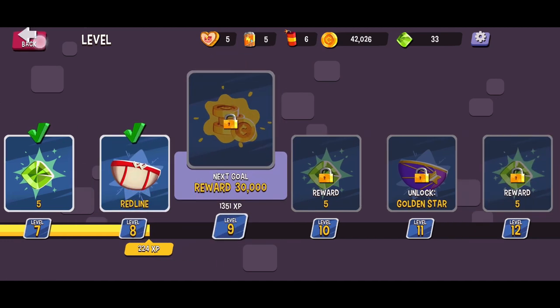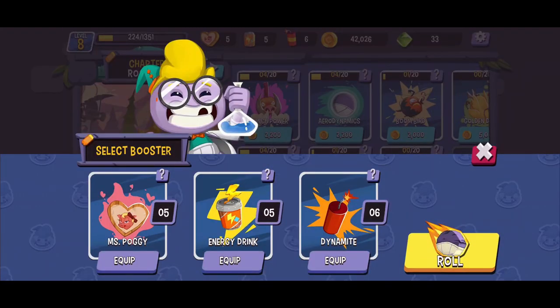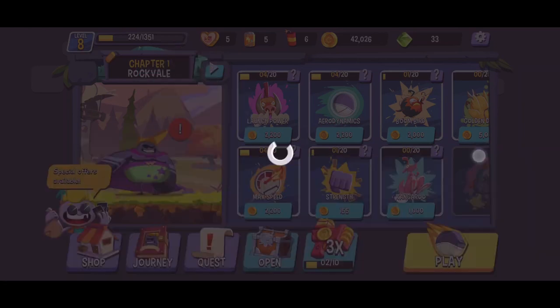These boosters include one that guarantees a perfect launch — Mrs. Pocky. Then we have the Energy Drink, which gives us an additional jump charge. And then lastly, we've got the Dynamite, which is almost like getting an additional life in this game. When that one is activated, it gives us an additional blast when our character has come to a halt.